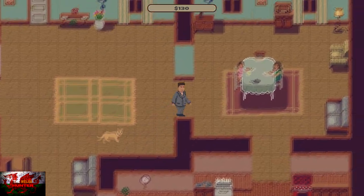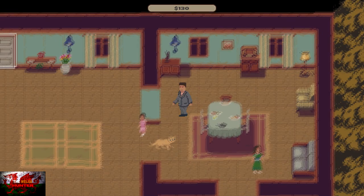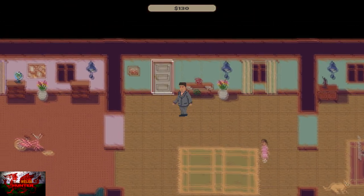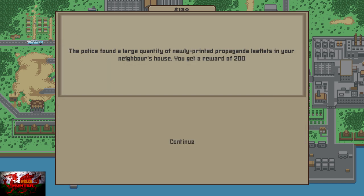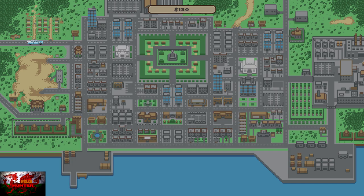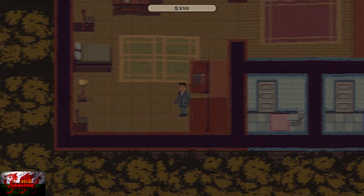Now we are on day 185. Remember all the choices up till now haven't mattered, but this one is very important. As soon as we leave the house, we need to make sure we tell the policeman — so choose 'inform the police just in case.' That gives us $200, which helps us big time especially after losing $50 earlier. And again it's just doing the same minigames — you should be used to it by now.